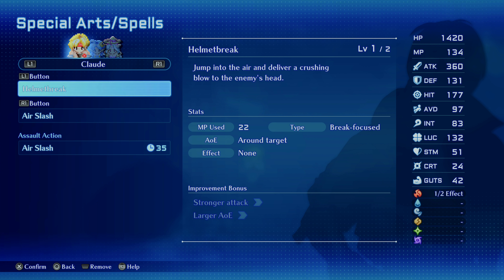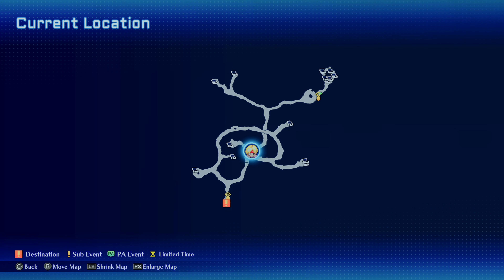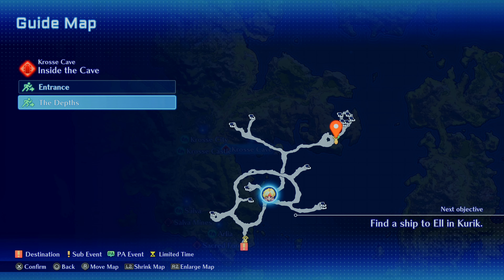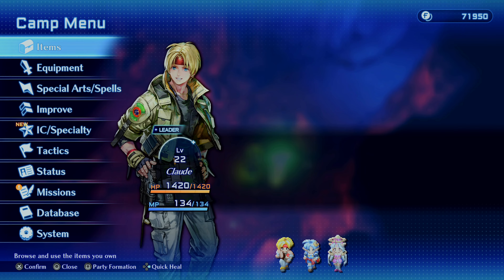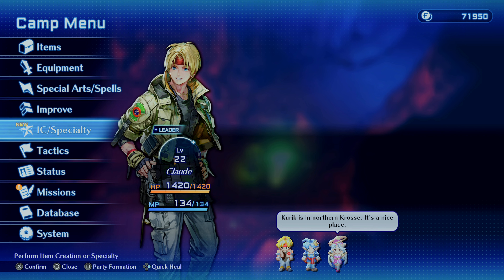So you can basically just spam Helmet Break in this cave. Keep using the health and MP refresh point here on the map and just keep doing that to get your Meteor Ring Plus. Then you'll essentially be overpowered and able to do exactly what I was just showing.